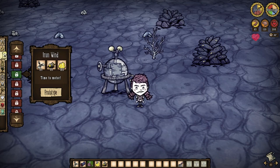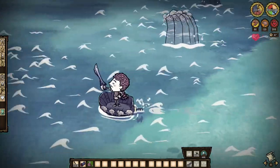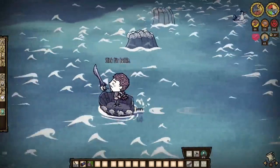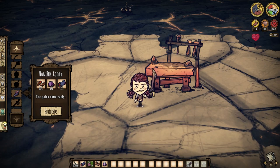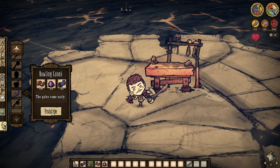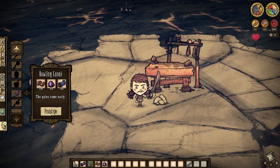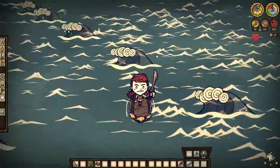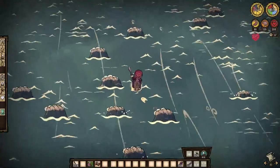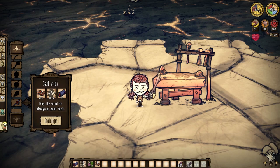Loot time. The turbine blades he drops can be made into an Iron Wind — an accessory for your boat that increases speed by up to 50%. It lasts for four days and can be forever repaired with gears. This thing makes navigation a breeze for the remainder of your time at sea, so get you one. The magic seal that the adorable seal will drop when either killed or spared is used to create the Howling Conch — along with obsidian and a purple gem — and you'll need to be near the obsidian workbench atop the volcano too. So this thing is not going to come easy. The conch allows for strong winds to be called forth at any time, lasting about half a day.